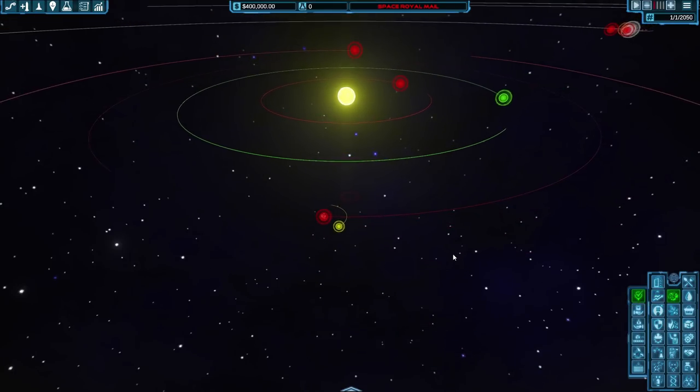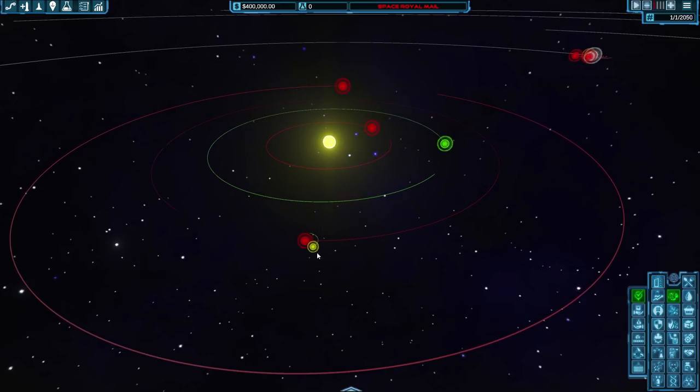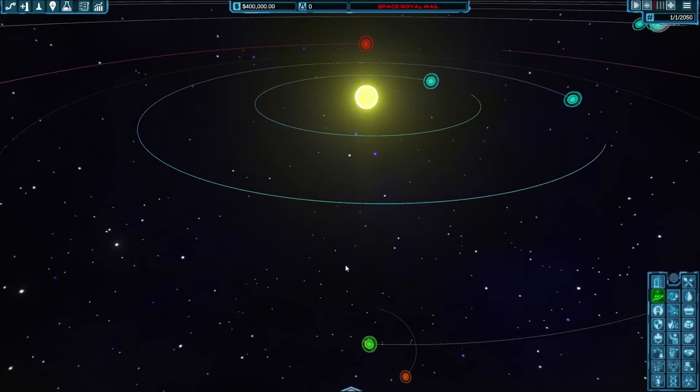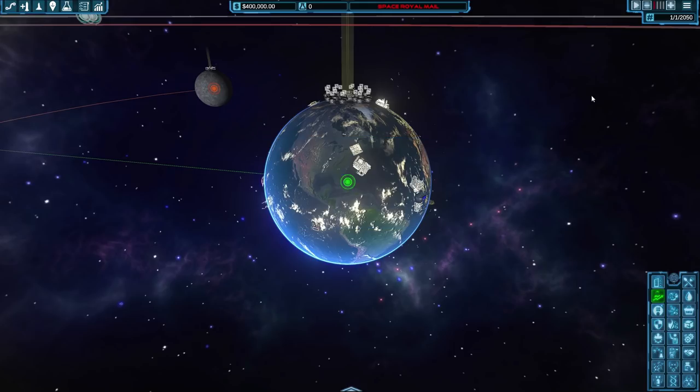You can change the overlay. For example, rare resources shows which planets have them — Venus and the Moon have some. But population works for now. Let's look at Earth on the 1st of January 2050. It looks very, very busy.